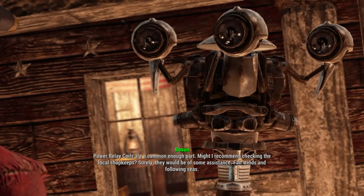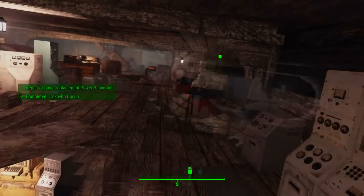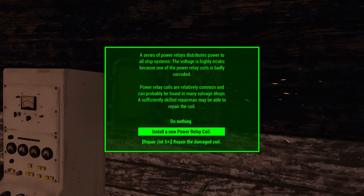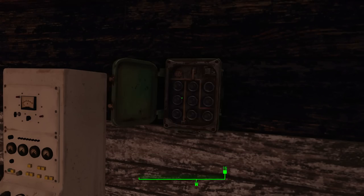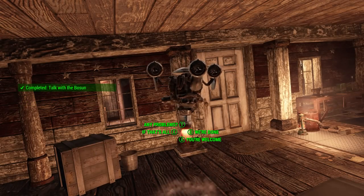Bosun will give us the next stage of the quest: repair or buy a replacement power relay coil. If we have an intelligence of 5, we can repair it instantly. If not, we will have to leave the ship and explore vendors around the map to find a spare power relay coil — this is where intelligence saves you lots of time.